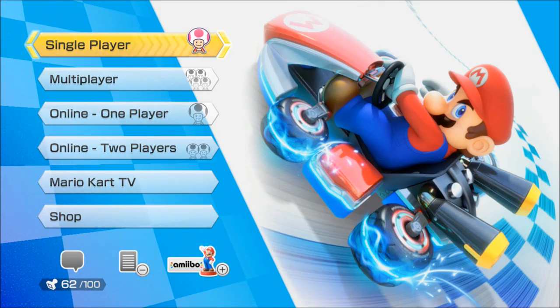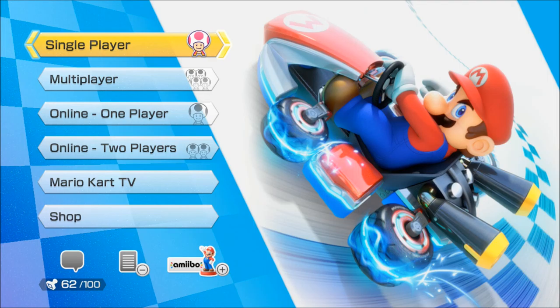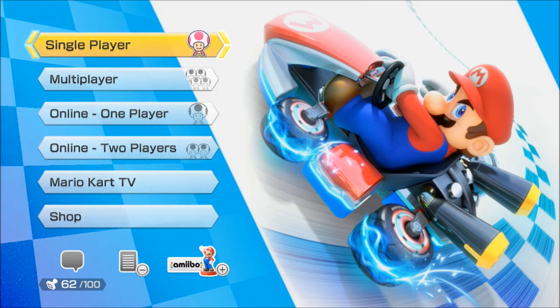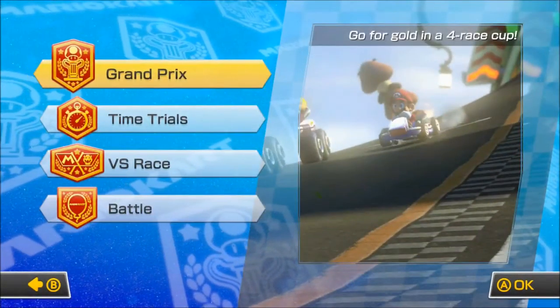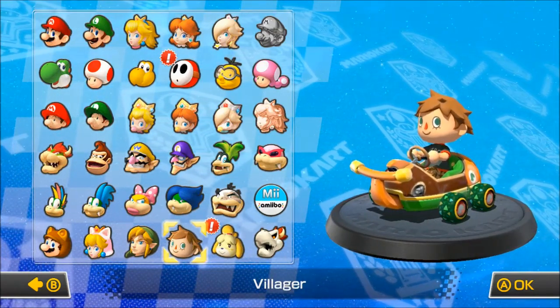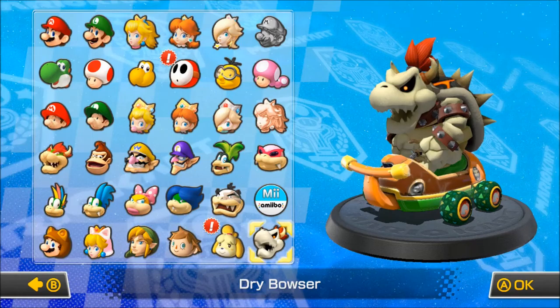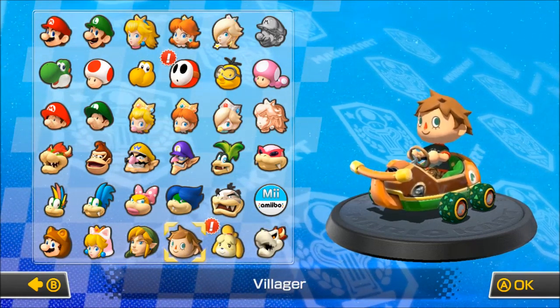Hey, what's going on guys, PK Grizzly here, otherwise known as the Stream Duck, and today I would like to welcome you to my last episode of my Mario Kart 8 let's play. Today we are going to be taking on the Bell Cup for the Mario Kart 8 DLC. Last episode we took on the Triforce Cup with Link, it was a success and we got the triple star rank and the gold trophy. Today we're going to try to repeat that with Villager, and that's the character I decided to use.